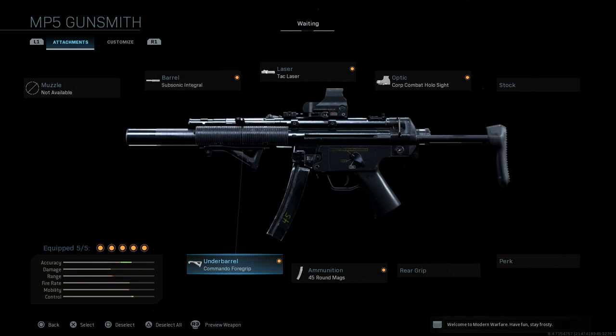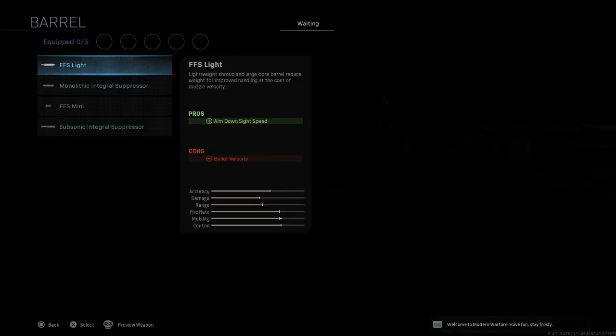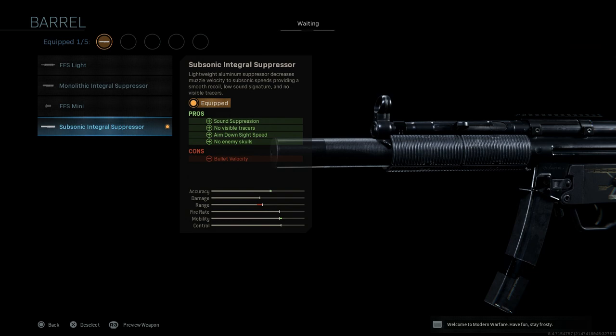Starting from scratch with the MP5, we're beginning with the barrel — going with the Subsonic Integral Suppressor. The description reads: lightweight aluminum suppressor that decreases muzzle velocity to subsonic speeds, providing smooth recoil, low sound signature, and no visible tracers. The only con is a slight bullet velocity decrease, but the pros far outweigh the cons, so we'll go ahead and select this.